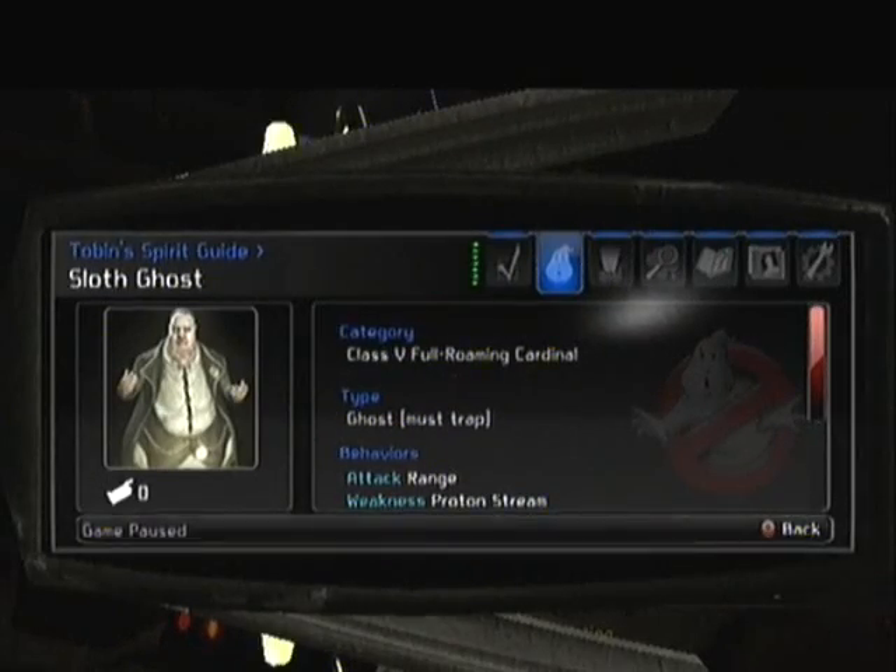Select to view the Tobin Spirit Guide. Class V — I think that's a 5. Full roaming vapor editing.